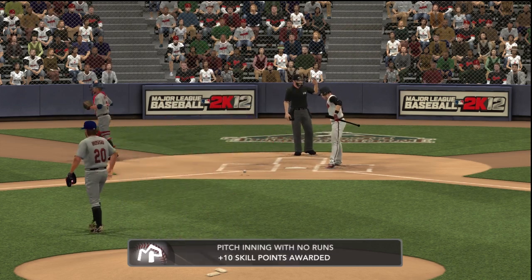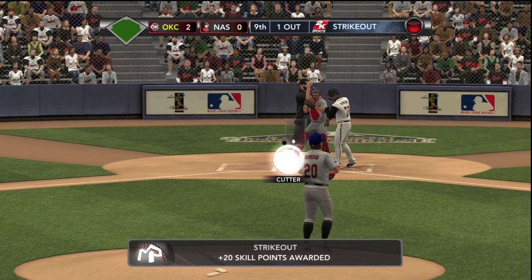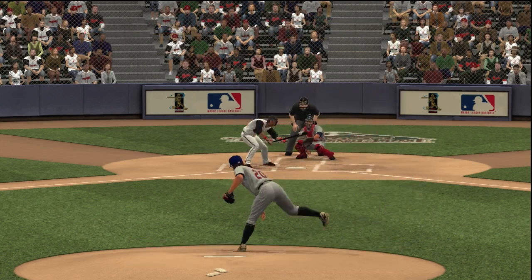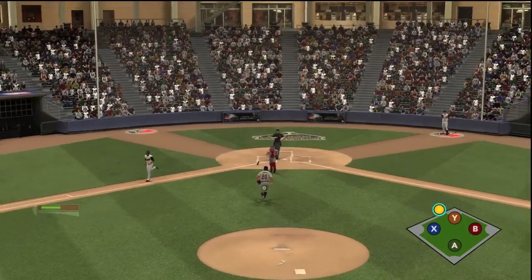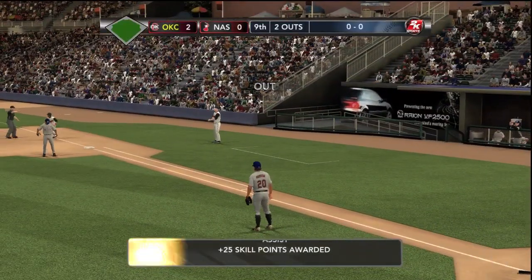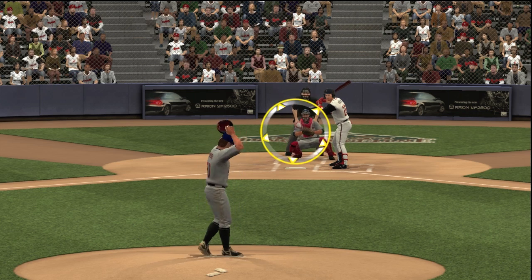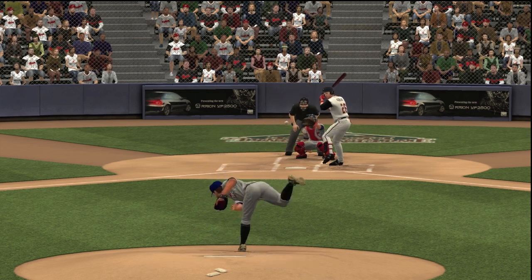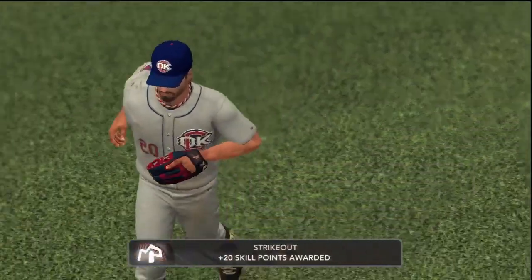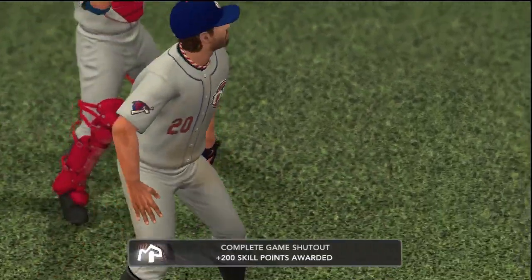Strike three on the 96 mile-per-hour gas in the eighth inning. Strike three on the curveball — a little bit low, but honestly who cares, good pitch. Onto the ninth — strike three on the cutter. Next batter tries bunting, pinch hitter tries bunting like it's a no-hitter, right?